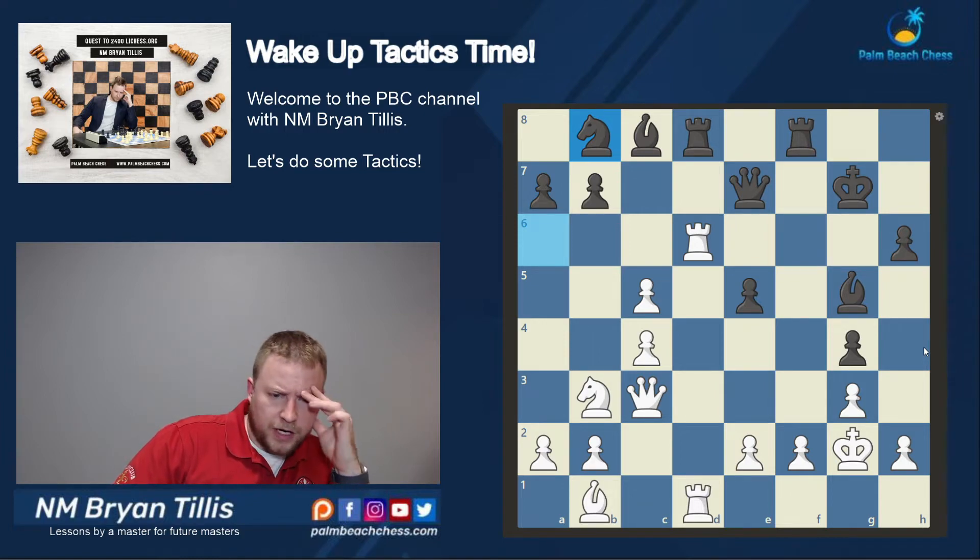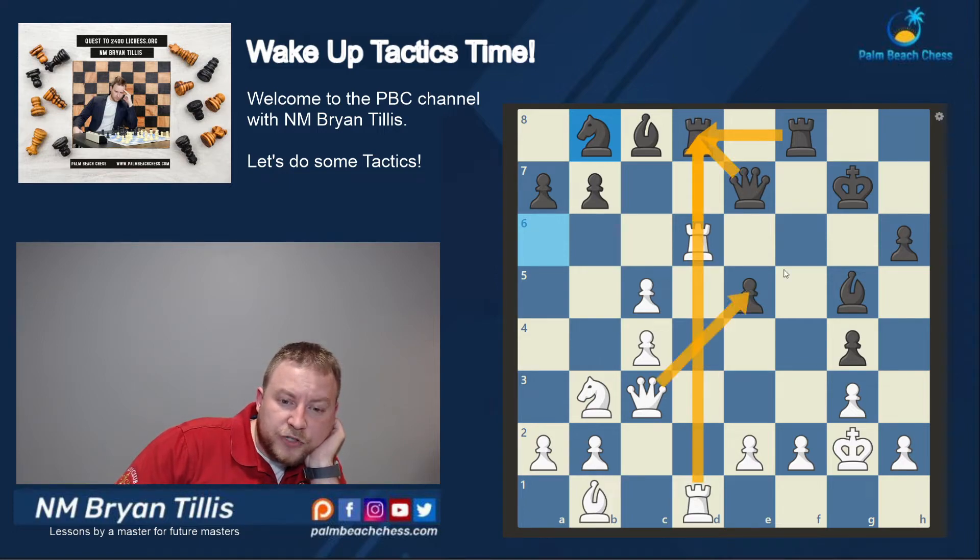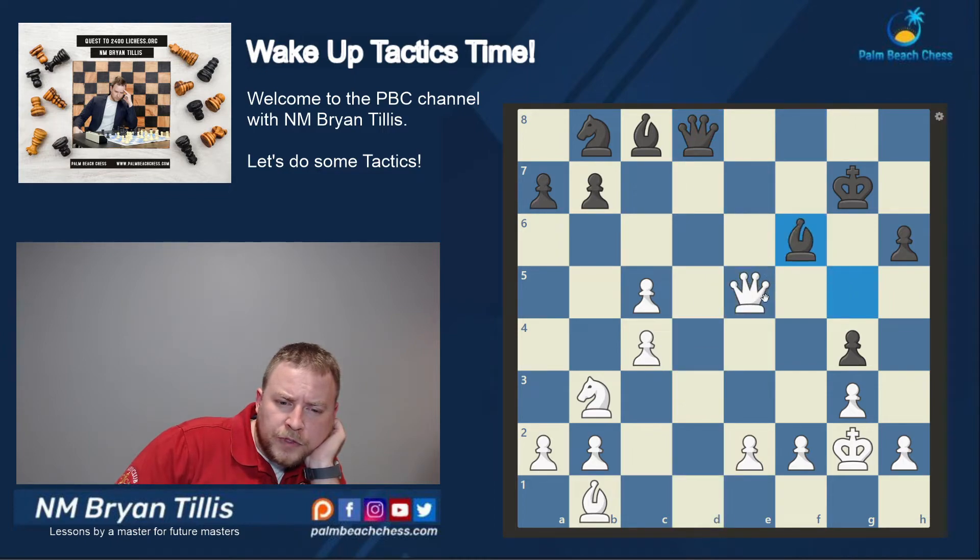First and foremost, I see the material difference — the extra bishop for Black is kind of telling. But his king can be in a tight spot and our bishop is doing work. If rook takes, rook takes, rook takes, queen takes, queen takes e5 check — and the b8 knight is a bit loose, so we get our piece back. I don't see anything more devastating, no mate, so grabbing the piece seems like the answer.